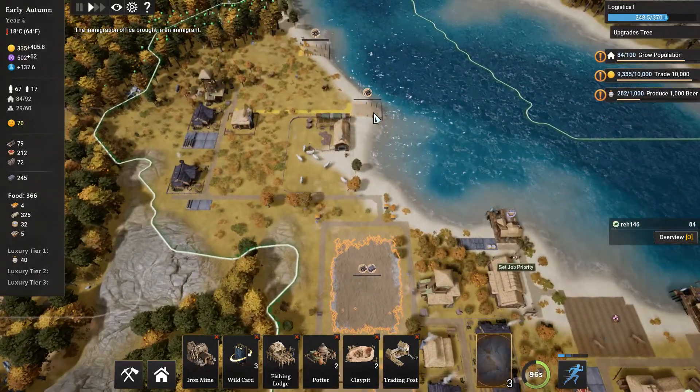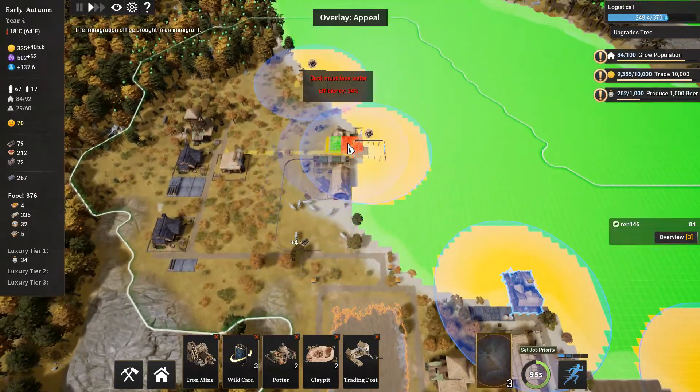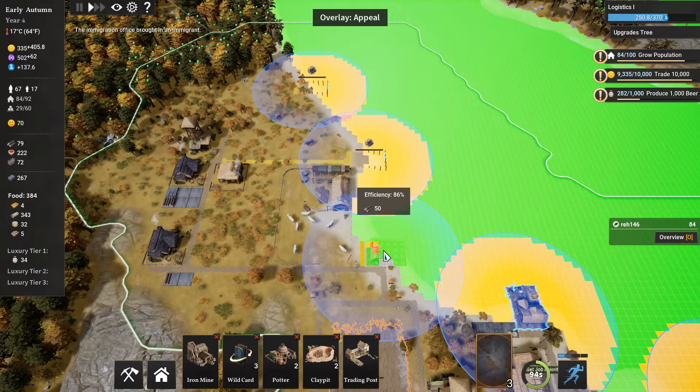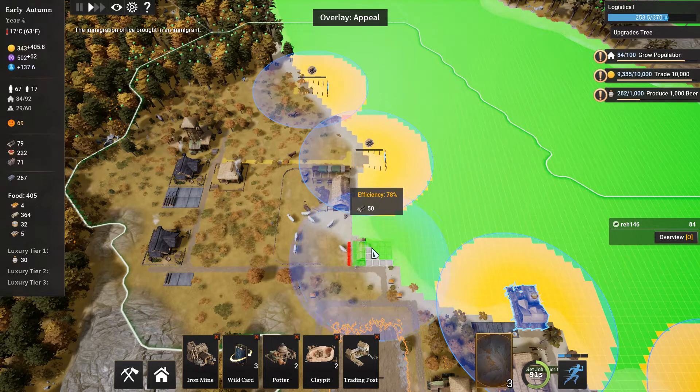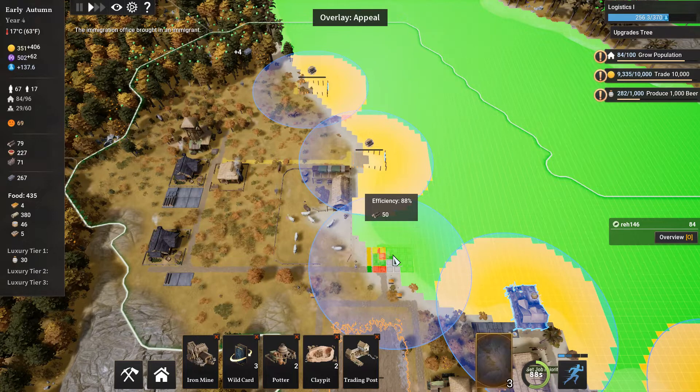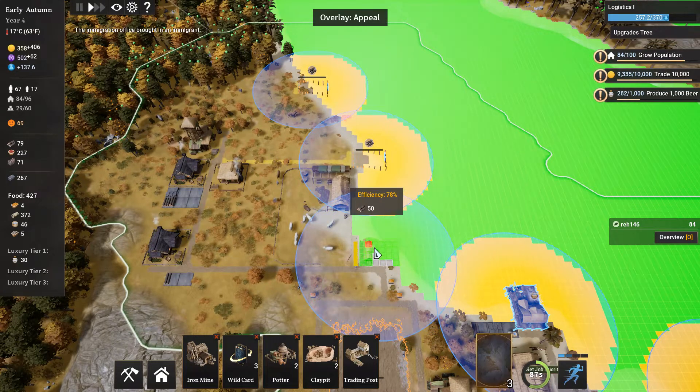We do need to build new fisheries, and that'll clear up some card space for us as well. We don't have the best options in terms of efficiency. There was a spot over here I thought I could build. The efficiency is just awful — eighty-some percent is not good at all.